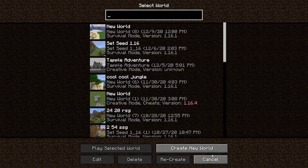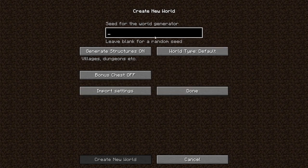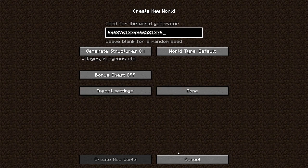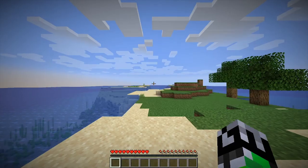Today we're going to be looking at something called pirate strats in 1.14 and 1.16 speedruns, which involves basically instead of looting a village, you loot a shipwreck, the treasure, and sometimes an ocean monument. I generated this seed earlier - it's a good island seed with a shipwreck nearby and an ocean monument, so it's a great example for this.